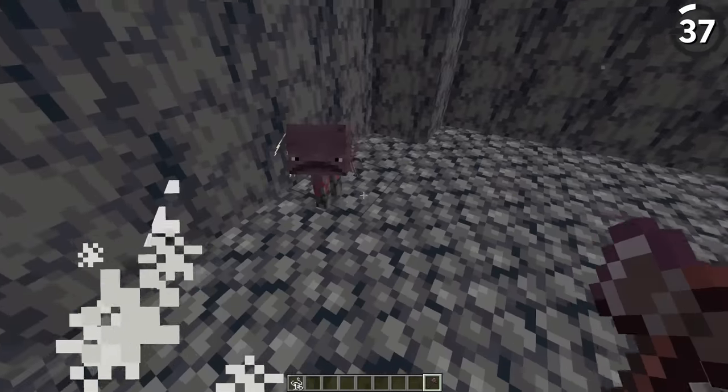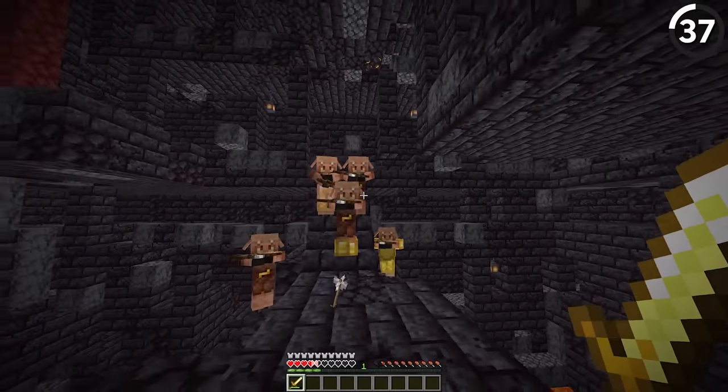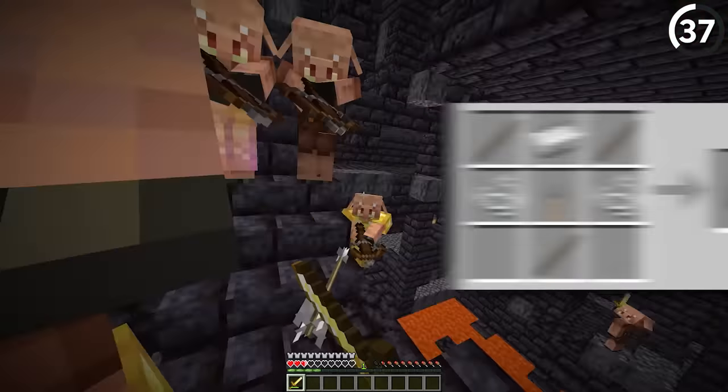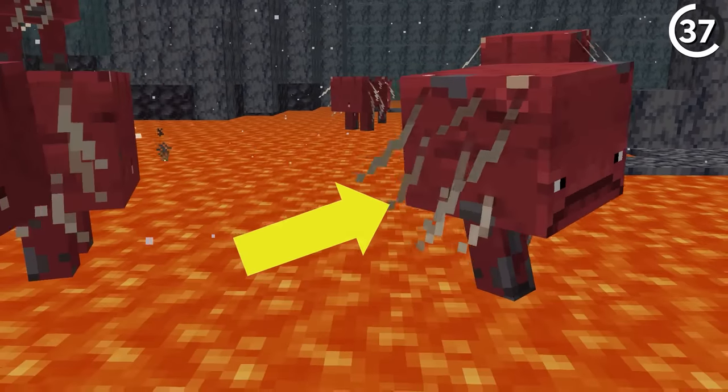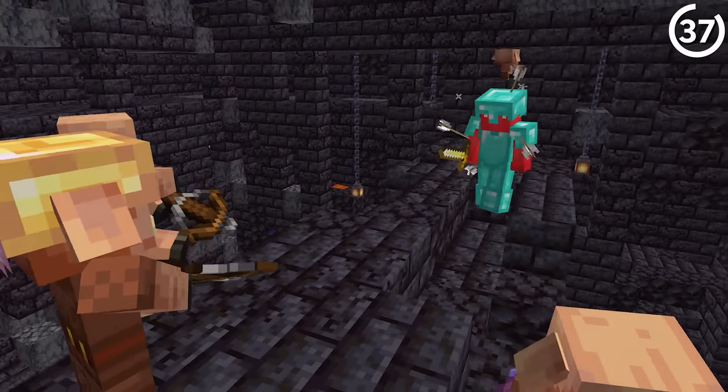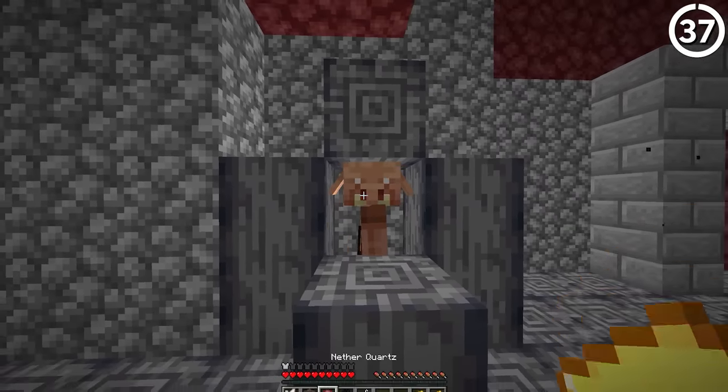Why do striders drop string? The reason is piglins. To explain how these pigs get the string for their crossbows, Mojang developed a strider with this in mind. Logically they get the item from the bristles on their side, but they must have a lot left over after killing them, since they still barter away their string anyway.